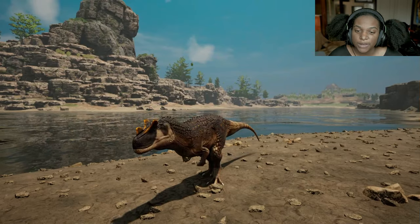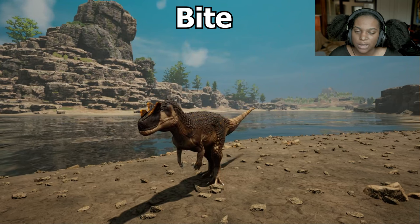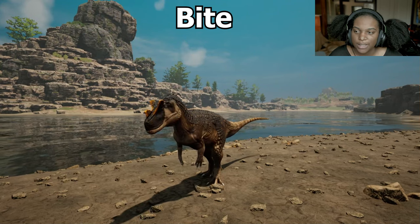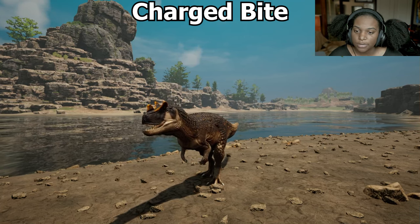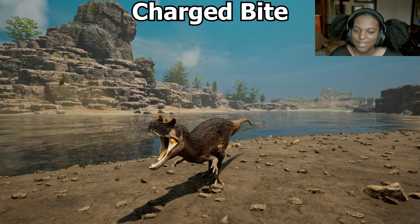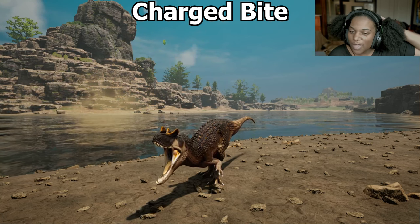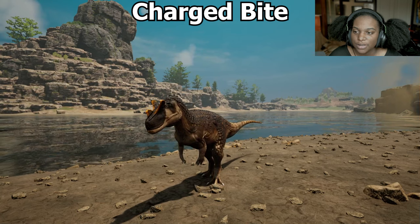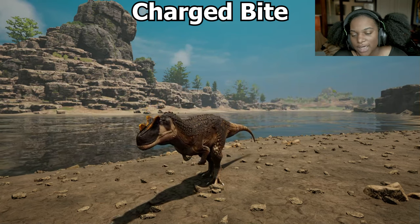Let's go through the ability animations. First up, we have bite — that's a nice big bite, it has a lot of range. I like the animation for it a lot. Next, we have charge bite — I like how he opens his arms as well. It's kind of more downward instead of up like the original Serato. Then he does that bite, and that's also going to apply the bacterial saliva status effect.